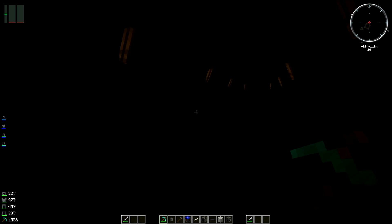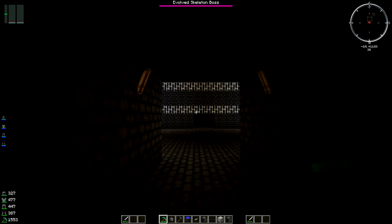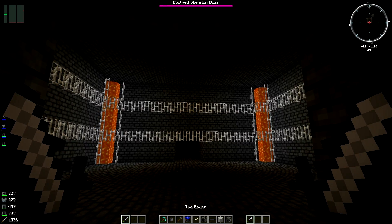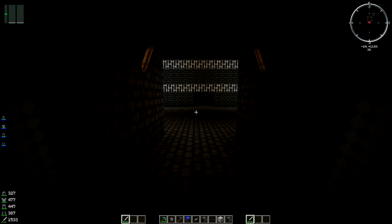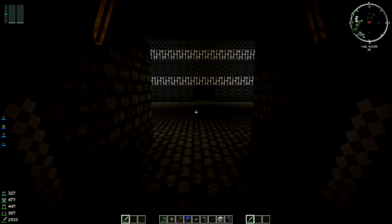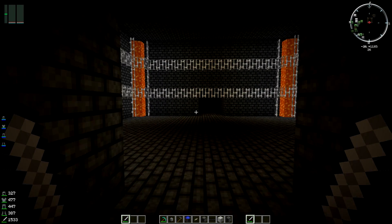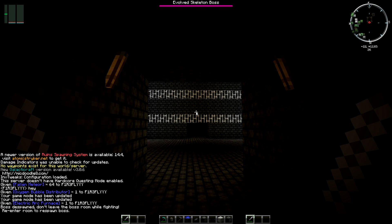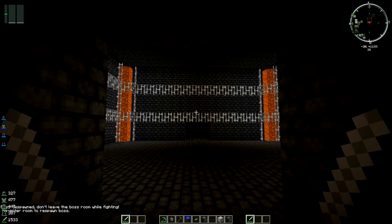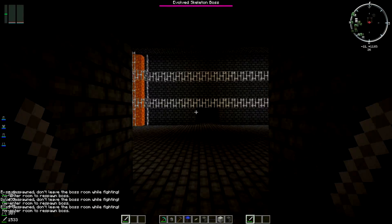Finally, you get to the end after fighting your way through all the hordes of mobs. You get to this thing — it's glitching in and out because of peaceful mode — but you want to come along to this boss room once you fight your way through. Get to here and you're going to encounter this thing called an Evolved Skeleton Boss. Just be careful: if the boss despawns, don't leave the boss room while fighting. Re-enter the room to respawn the boss. If you leave the room, he will despawn and you have to start over again.